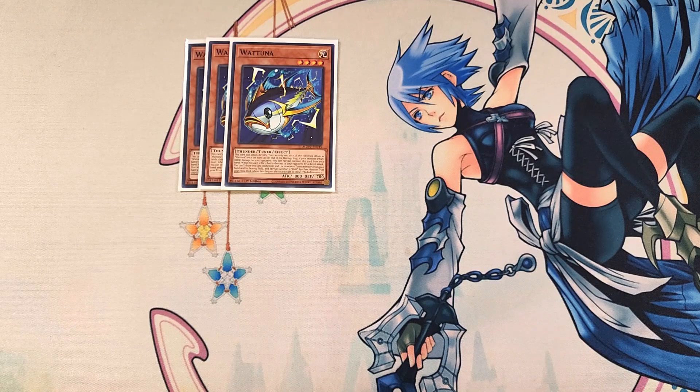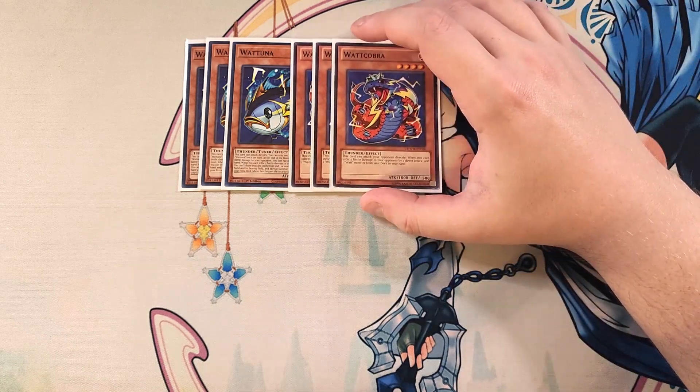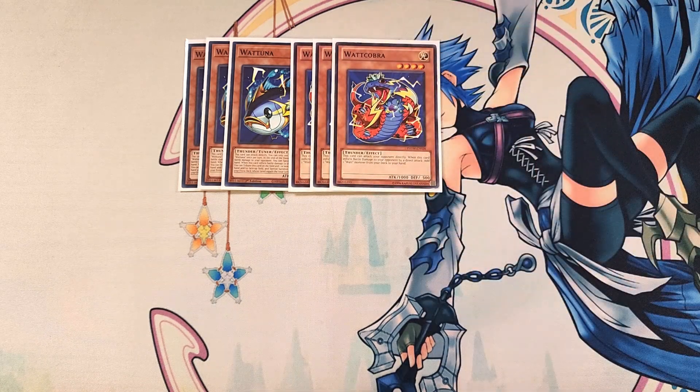We then play three copies of Watt Cobra. Watt Cobra is a definite three-of in the deck — it's probably one of the best Watt cards to see in your opening hand, because this card can attack your opponent's life points directly, and when it inflicts battle damage by a direct attack, you can add a Watt monster from your deck to your hand, essentially searching out Watt Tuna to go full combo.